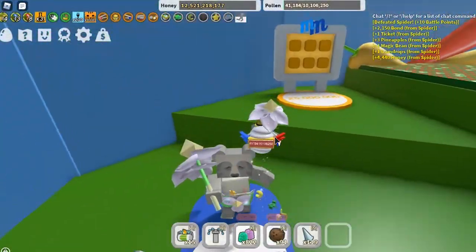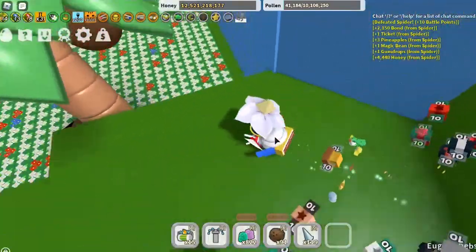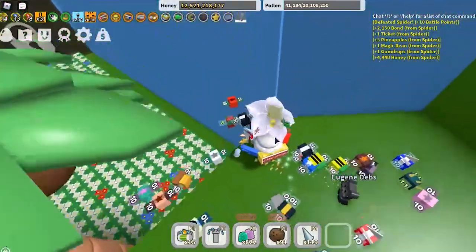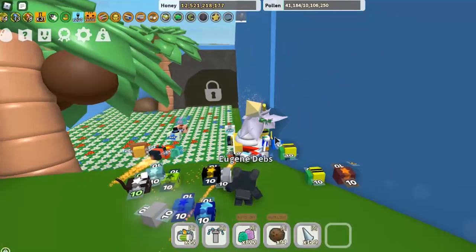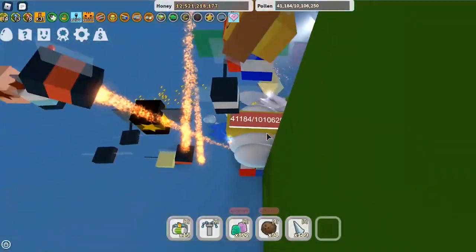First, come over to the ledge that oversees the coconut field, to the left of the Memory Match station. You want to be as far to the left without falling off. I recommend trying this without any haste tokens, because it can be really frustrating with speed to make the minor adjustments you need to.